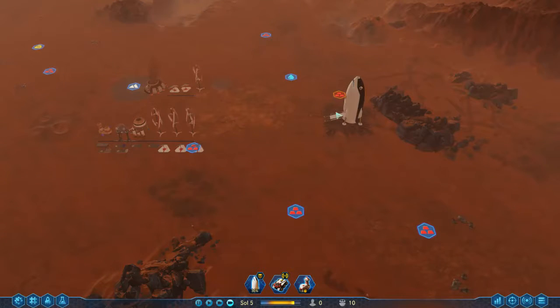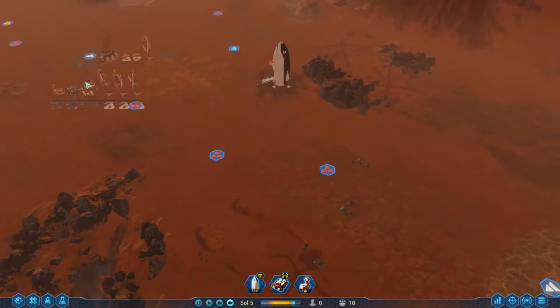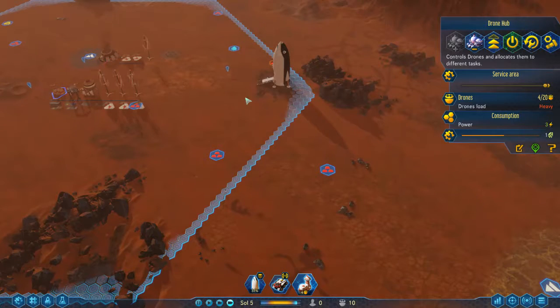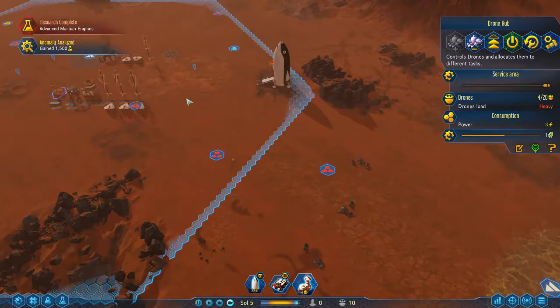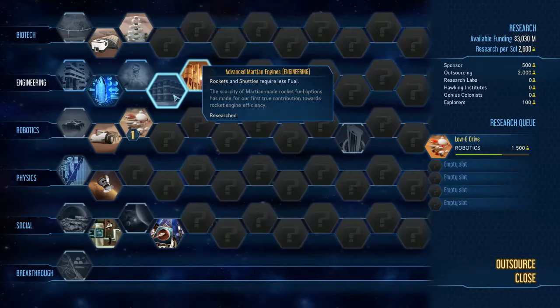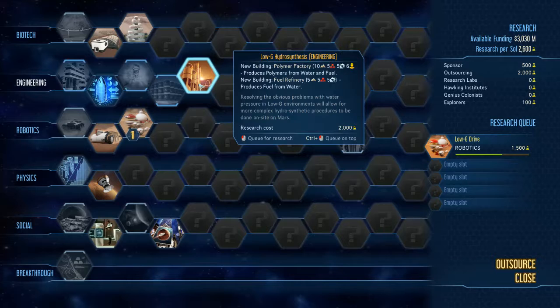When the new ship turns up we'll build another drone hub just on the edge of this one's range, then we'll be able to build the dome and it will definitely be within the area. We've just finished that research because of that anomaly.